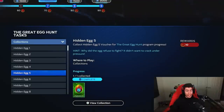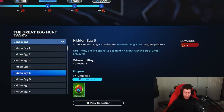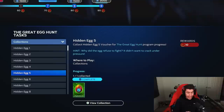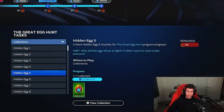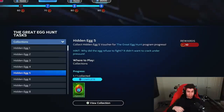Hidden egg number five — the hint says why did the egg refuse to fight? It didn't want to crack under pressure. The egg has the World Series trophy on it, referring to ranked seasons. I personally got it done in a full nine-inning 3v3 co-op ranked game. From what I've heard, you just need to play one or two innings in a ranked seasons game — 1v1, 2v2, or 3v3 — and if you or your opponent quit, you should get the egg. I've heard of people getting it done in three innings or even quitting in the second inning. Play a few innings of ranked seasons and you should be getting hidden egg number five.